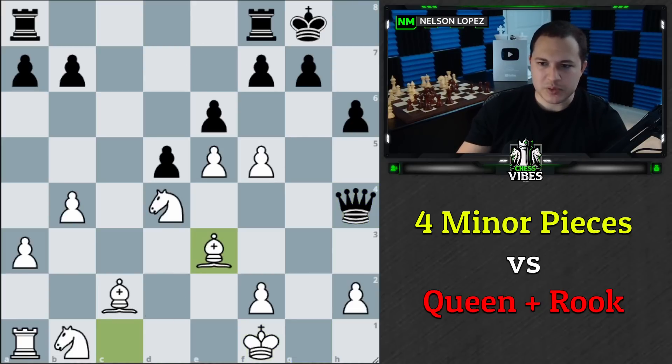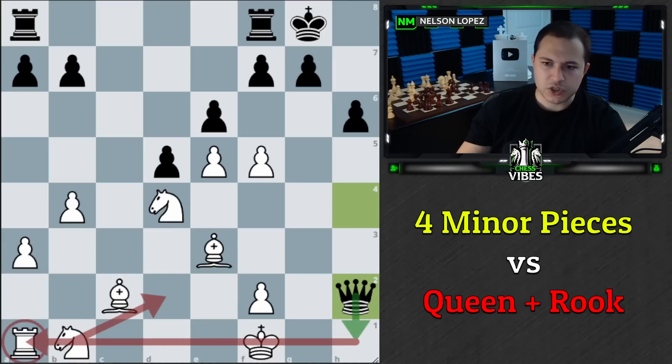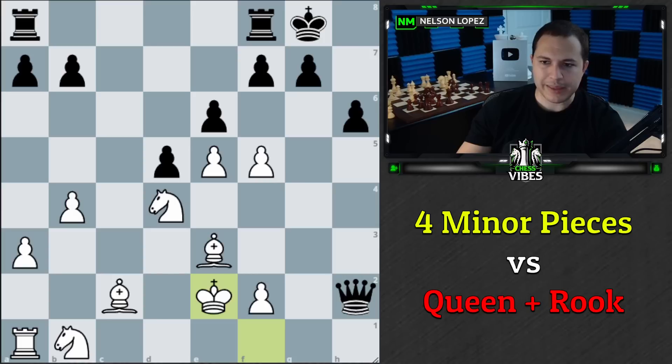So Queen to H4, attacking my knight; Bishop to E3. I'm trying to set up a situation where all my pieces are defended so the queen can't do much — this defends this, this defends this, this defends this. Queen takes here, and I have to be careful; I can't just move my knight or I get skewered and lose the rook. So I played King to E2 to avoid that.